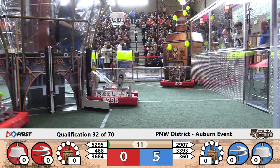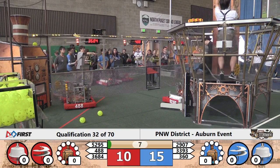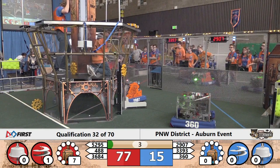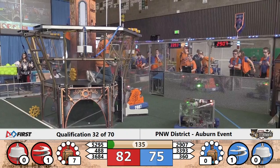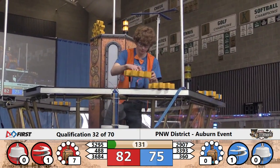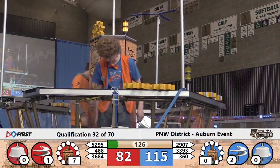52.95 leading the way for the Red Alliance. We know that they can drop that gear. 488 X-Bot is going to head for the boiler, and it's the Lions who get the gear on board for the Blue Alliance. Everybody operational, and 82 to 75 will be your Red Alliance advantage. The seven points of fuel that 488 put in the boiler is the difference as the drivers take the controls.